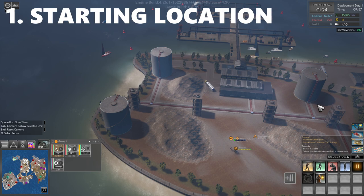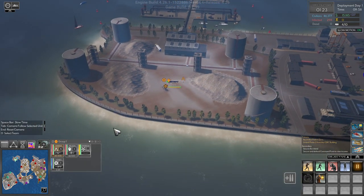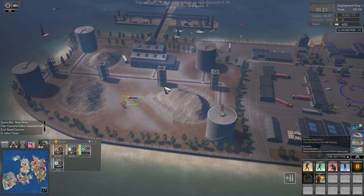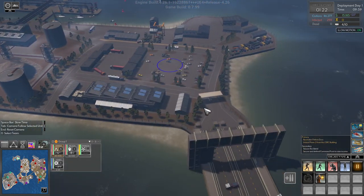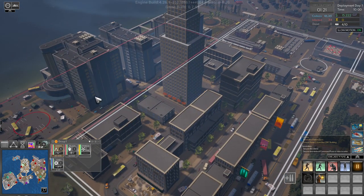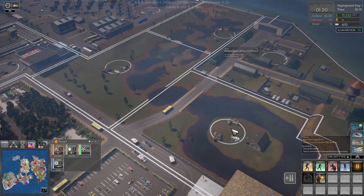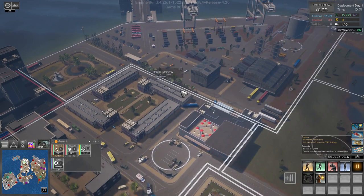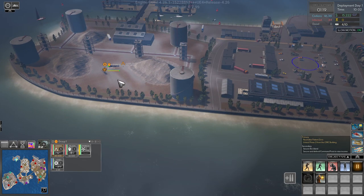Tip number one is starting location. This only applies to open world — on the Treasure Island map it's fine. But in open world, the starting location the game gives you is not good; it's a trap. You have to cross a little bridge to get to the nearest control point, and Chelsea Trader starts right there and is unkillable in the beginning.